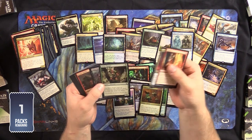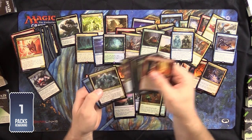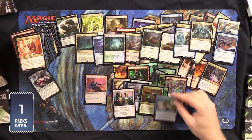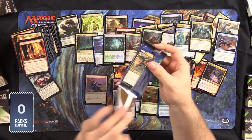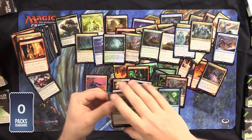What's it going to be? Obstinate Baloth. Foil Spell Pierce — that's awesome. Obstinate Baloth. Great card. It would be really good in Limited and EDH. But it's not Liliana, and it is not Vampire Nighthawk, which are the two cards we are looking to get here.